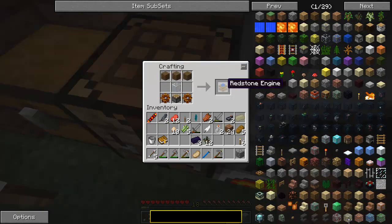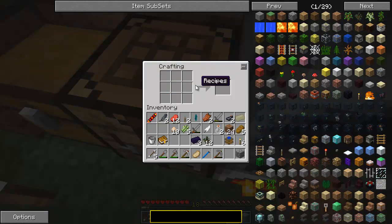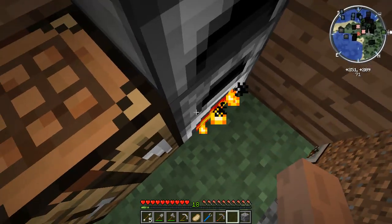We're also going to make a redstone engine, which we're actually not going to use, but that's fine. We need the bronze dust because we're making a fermenter this episode.